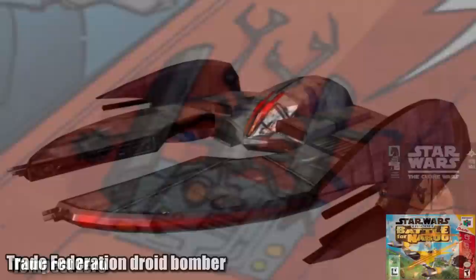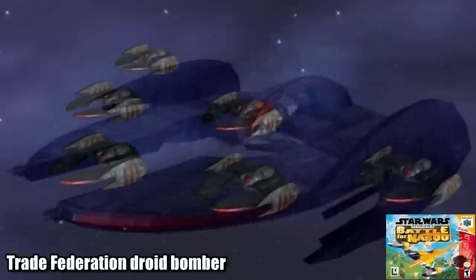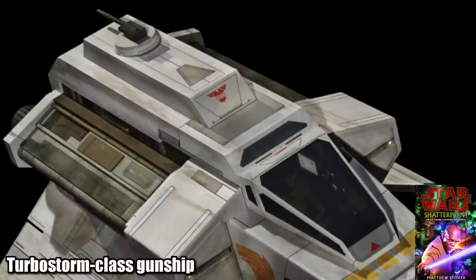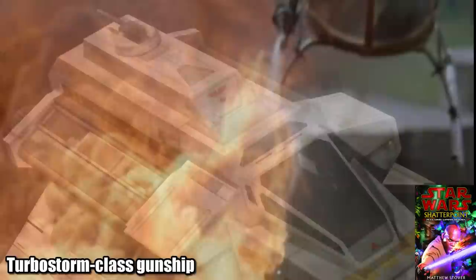The Trade Federation droid bomber was another adaptation of the Vulture design, which had four laser cannons, high-capacity bomb bays, along with thick plate armor and strong shields. Another one without any images is the Turbostorm-class gunship, which was manufactured by Cynar Fleet Systems, the same people that gave us the TIE Fighter series. It was said to be similar in design to the GAT-12 Skip Ray Blast Boat, and had two KX-4 laser cannon turrets, which we saw in the Phantom, along with a mini-missile launcher and a flamethrower attached to the belly of this ship.